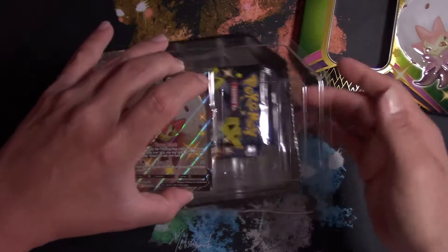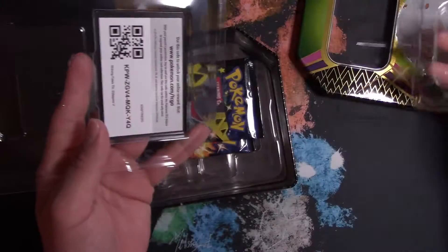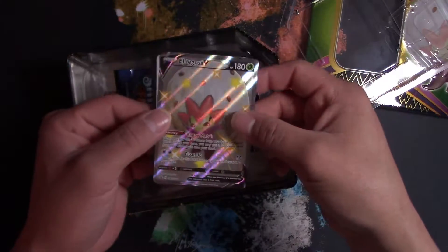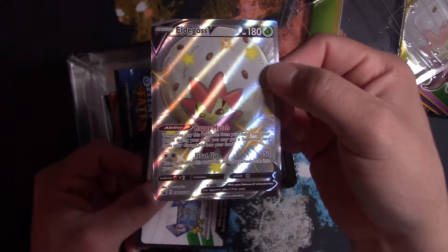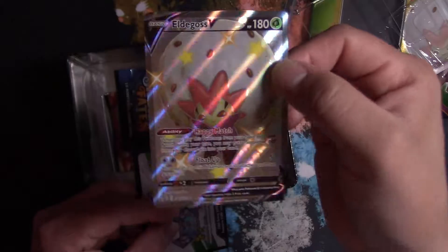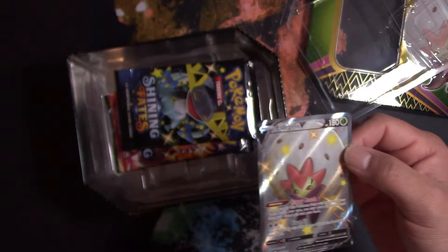I love the artwork on everything — the artwork on everything is amazing. This set is truly something else. It's way bigger than Hidden Fates and a lot of other sets. I don't know if it's the biggest set, but it's big. Now here's the promo card — Shiny Eldegoss — and here's the code card.